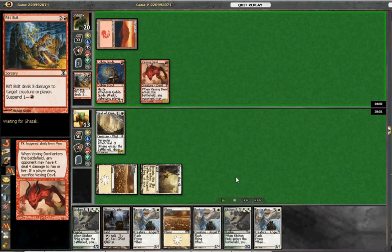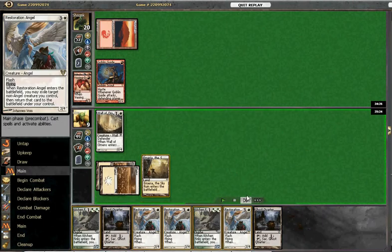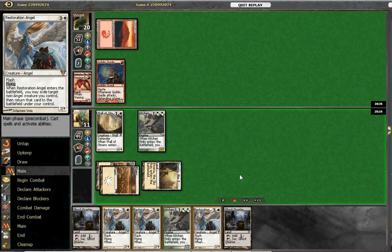We'll take a Rift Bolt here. Our opponent apparently seems to be stuck on one land, which is bad for him. We'll take 4 here instead, still allowing the Devils to live. That might have been the wrong play actually — as soon as they were about to play a Finks, which could have blocked the Dexing Devils quite easily. Yeah, maybe the wrong choice there.